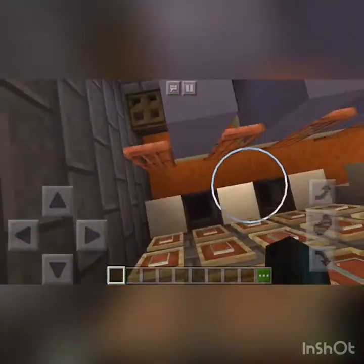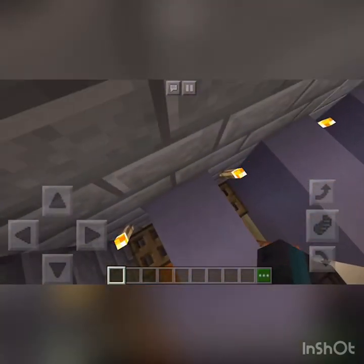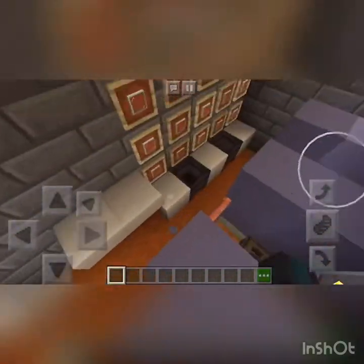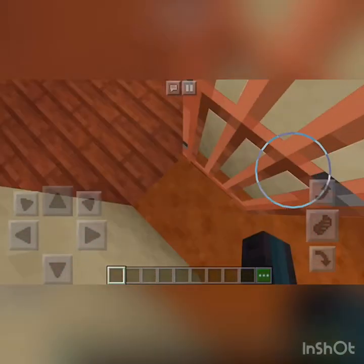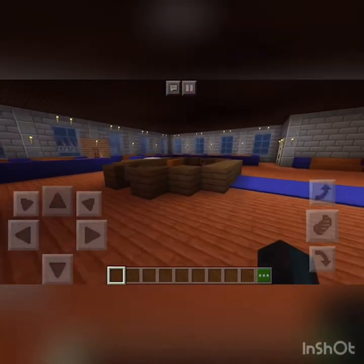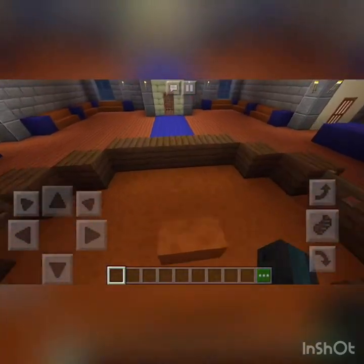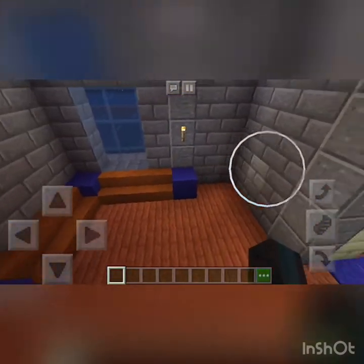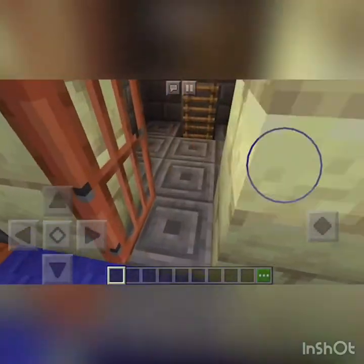We have the women's bathroom — no urinals. We have a mirror, sink, and dryer. We also have a desk. I was actually going to add a vending machine over here, but I got lazy and didn't do that.